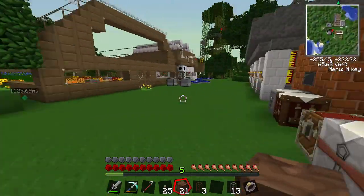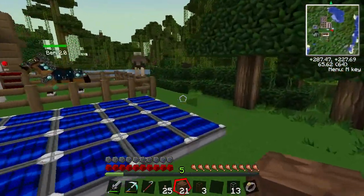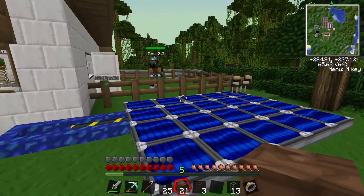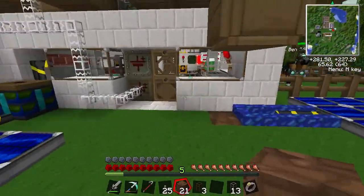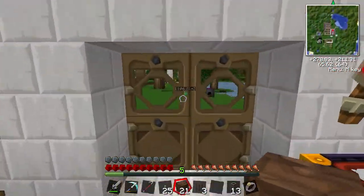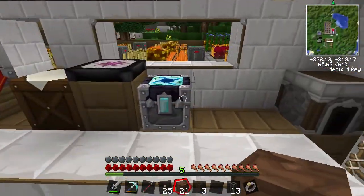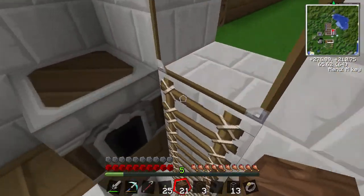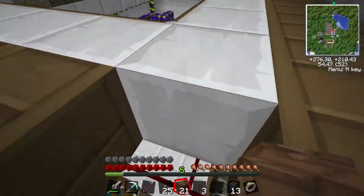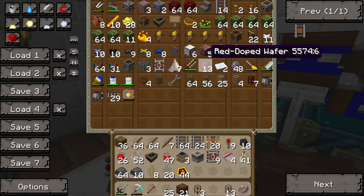Do you remember the launchers we made a few episodes ago? We're going to put those into use. What you can do is use a launch rail to launch your carts, and then if you use a TNT cart it will explode on contact with the block. Or you can use a priming track which will ignite your TNT in a traditional way.